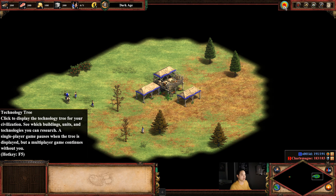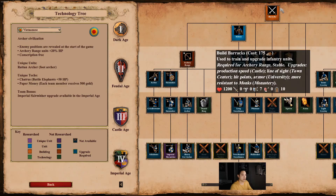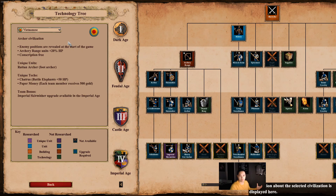The second way of finding the technology tree is actually starting up a game, and then when you're in the game you can select your civilization icon, select that, and it brings up the same technology tree information that you would get at the main menu.